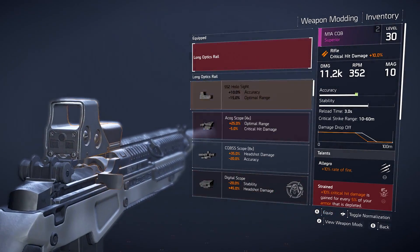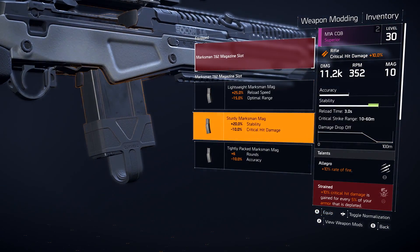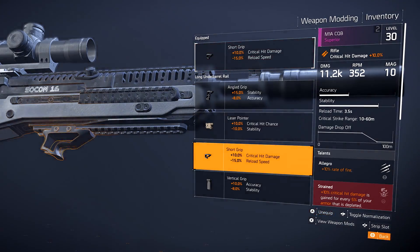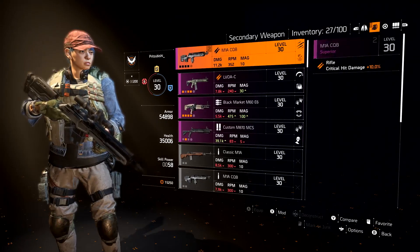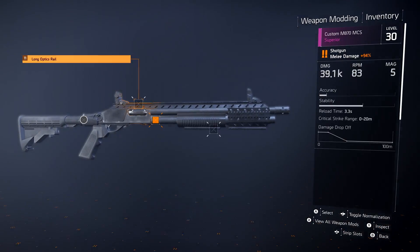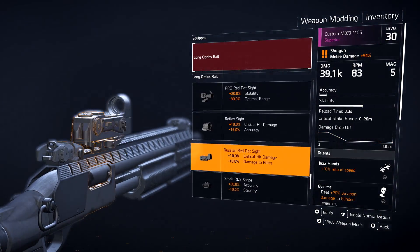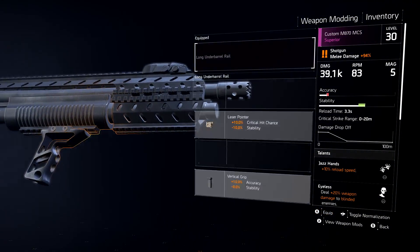Weapon mods in The Division 2 are one-time unlocks, and once you have a specific mod, you can apply it to any weapon that has the relevant slot. They do have bonuses and drawbacks, however, so make sure you tailor these to fit your individual needs and playstyle. These weapon mods are usually crafted after finding blueprints through completing missions in the world, some can be unlocked through perks, and some come from specific endgame sources like your chosen specialization. They are always the same for all players and have no randomized stats.